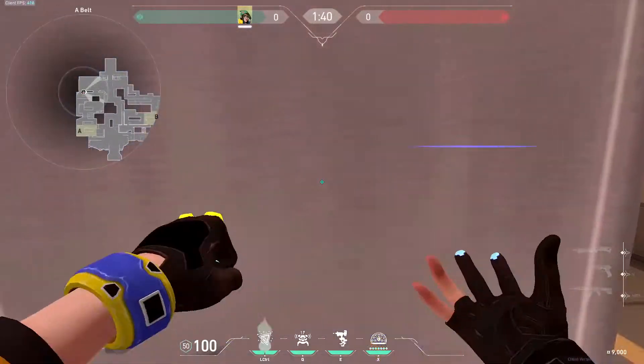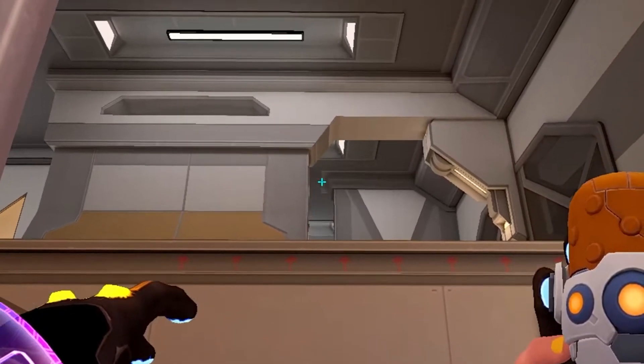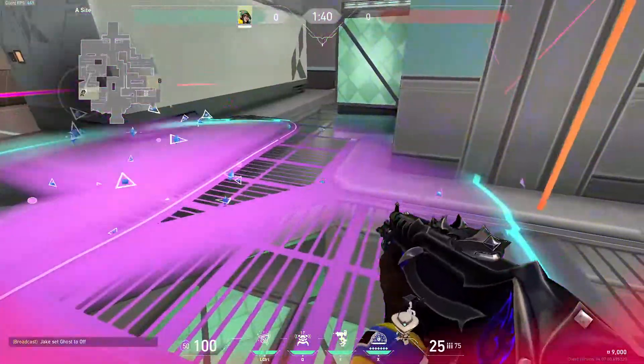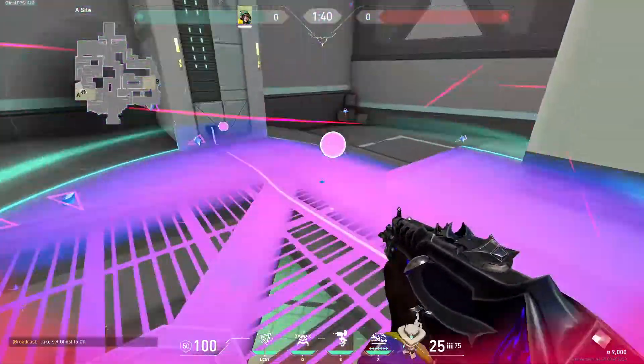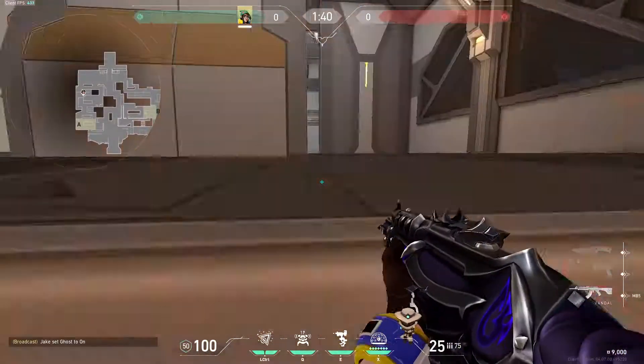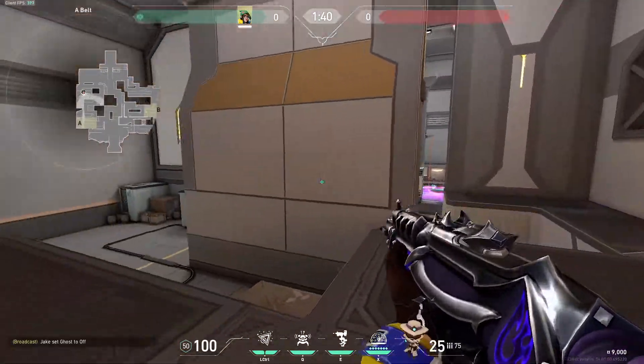For Icebox we're gonna put ourselves into this corner right here, go left until we are in line with this right here, and then just throw. This one will land here and it does cover default as well — it covers default and it covers out in the open. If you want to plant out in the open you could always do the lineup up onto here, activate it, and then peek off it.